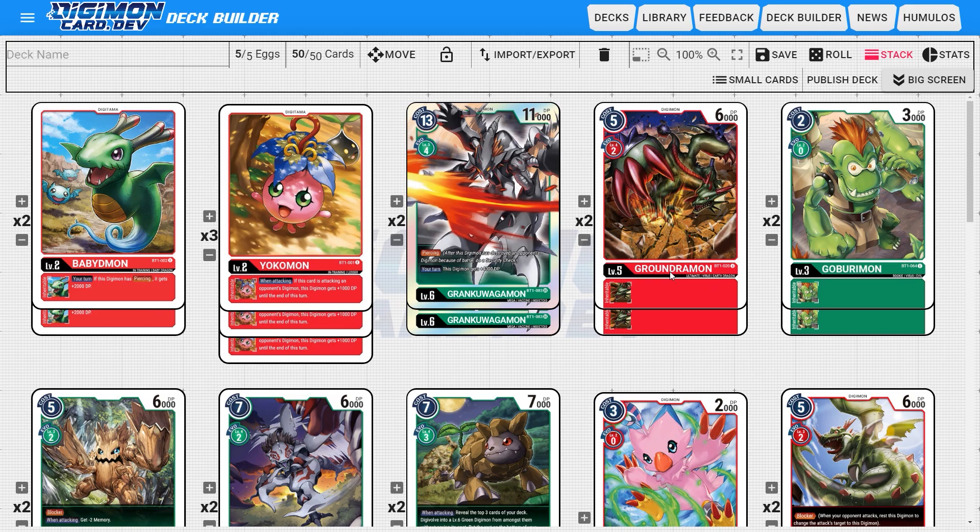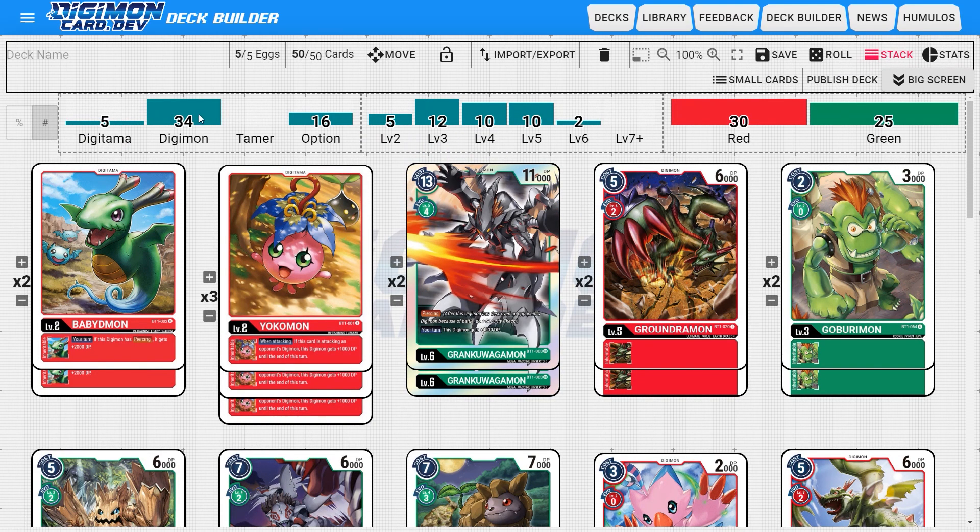Just as a quick note on colors: Digimon can only evolve into Digimon of the same color, and you can only play option cards when a Tamer or Digimon of that color is on the field. If we look at this deck's stats, we can see right away they have 34 Digimon, 16 options, and not a single Tamer — that's interesting. We see they favor level 3 to 5 Digimon, while level 6 has only two, both being Grand Kuwagamon. And 30 reds compared to 25 green.